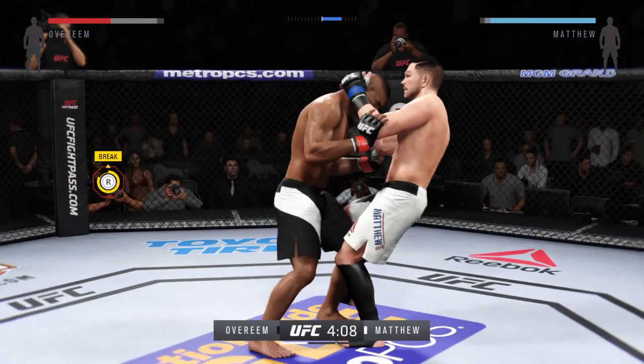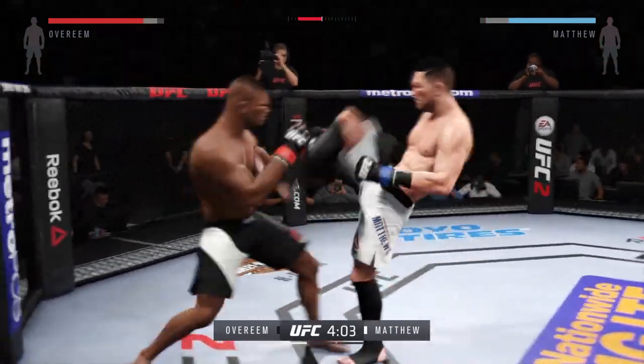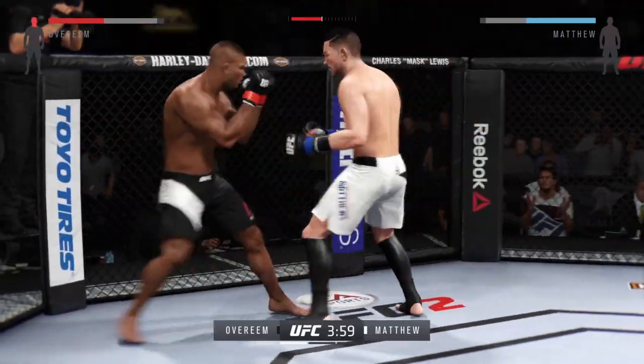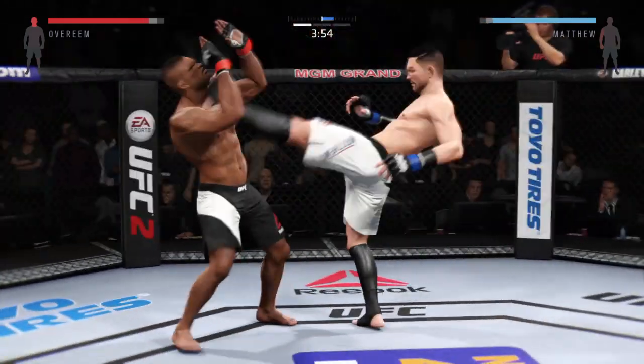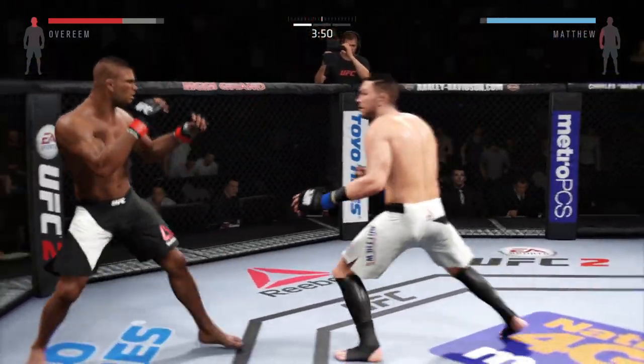Knees, knees — get that underhook and rip. Keep those hands up. That's it. Big front kick landed. Looking to finish this fight early. This could be it. Stop backing straight up. Head kick. That's a big hook. Solid jab.